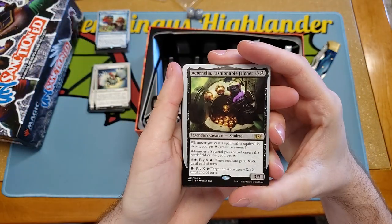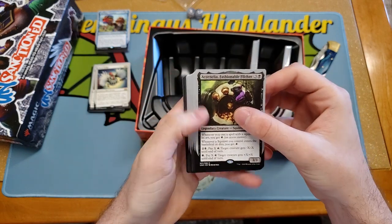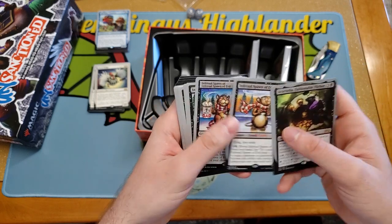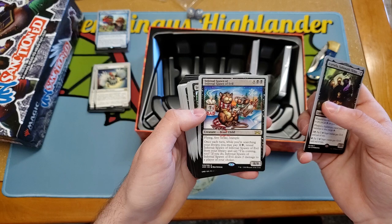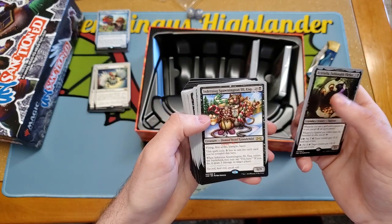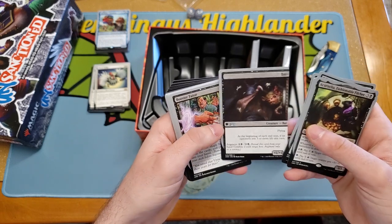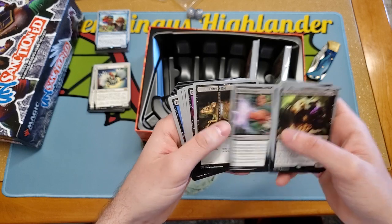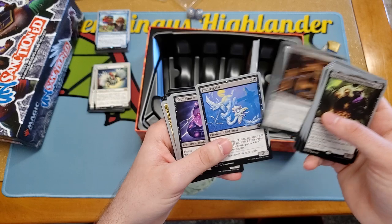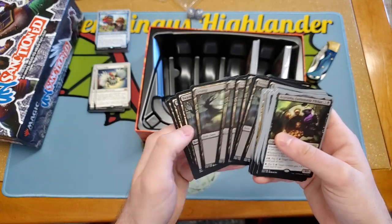We finally got a Squirrel Commander here, which is in fact Golgari, so it's got green in there. Enter the Dungeon, Infernal Spawn of Evil, Infernal Spawn of Infernal Spawn of Evil, Infernius Spawnington the Third Esquire. Jack and the Mox. Booster Tutor — that's a cool reprint. And a whole bunch of Jumbo Imp. Poltergeist. And Swamps.